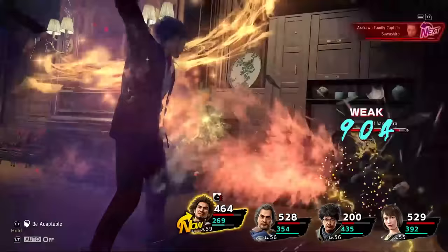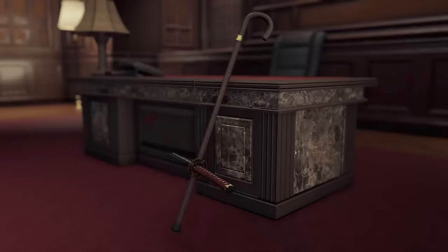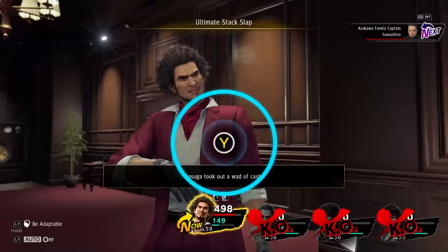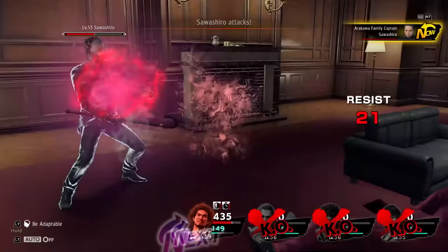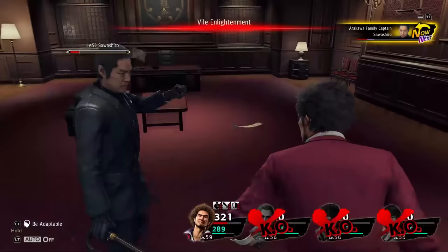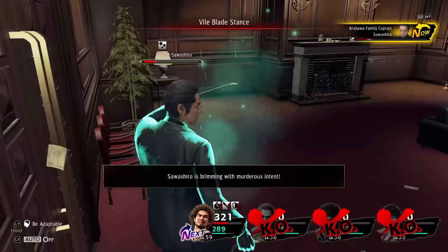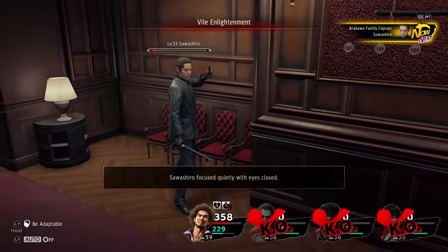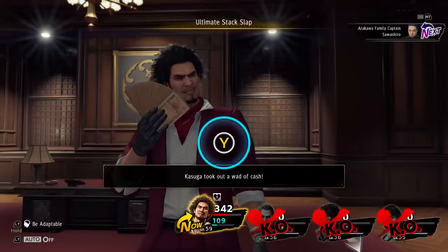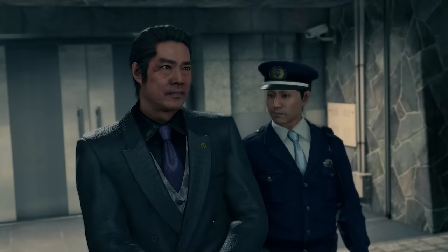The Sawashiro fight has three phases. In phase one he deals blade damage with his katana. Once you get him down to two-thirds of his HP he switches over to the cane which does blunt damage. Towards this point we also start increasing our defense with Guardian Waters — since you can only carry five at a time, you want to use them accordingly. Once he gets into his last third, he not only does both blunt and blade damage but also starts using Vile Enlightenment occasionally. This heals for 1000 HP every time he acts and he's fast, so that is actually a big problem. Luckily after the second time he used it for big healing, he stopped doing it, so we were able to slap him around until he was down.